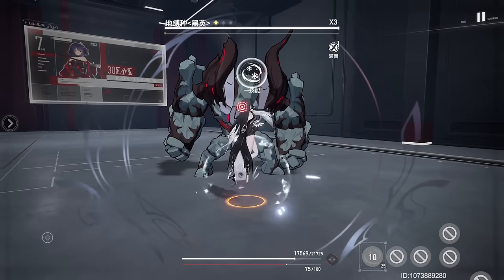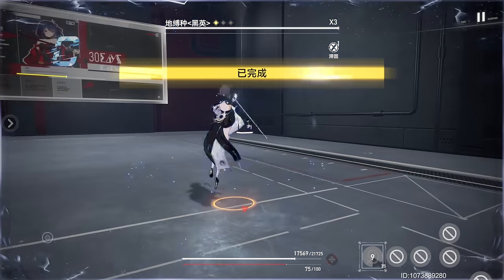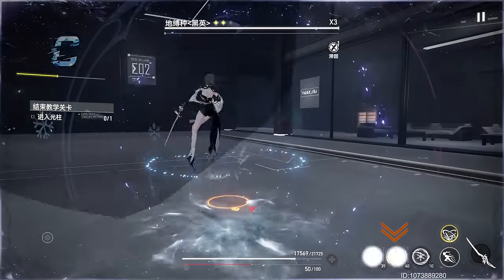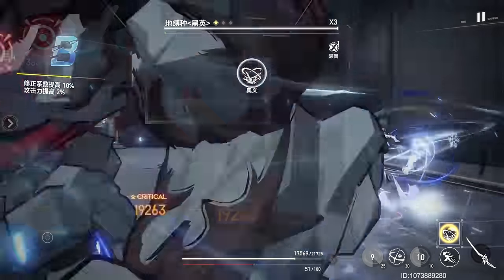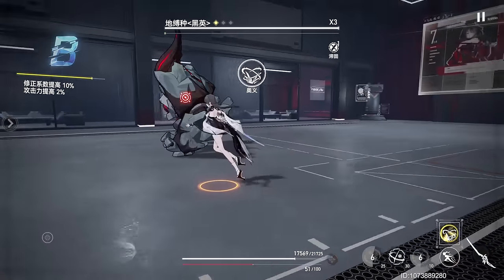Skill 1, Hygen Frost Dance, quickly advances forward slicing through the locked-on targets and activating the effect of Ice Mirror Walk, changing Skill 2 into its variant form. Skill 1's derivative form will summon Hizumi to perform a coordinated attack, dealing massive Ice Damage to the locked-on target.